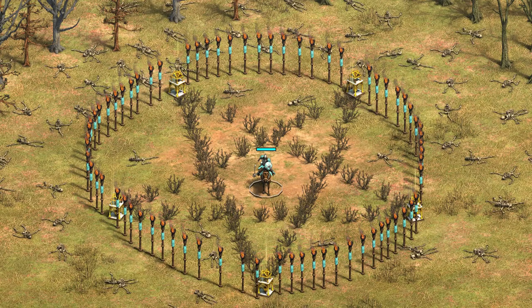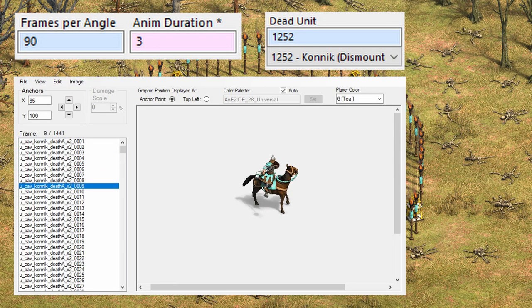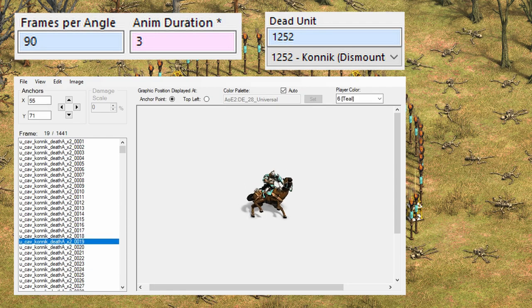Let's get back to our initial question: how does the Konnik stand back up? If we look at its animation, there's a seamless transition between the two units. That's because the death animation of the Konnik doesn't end when the rider hits the ground, but continues until he finishes standing up.